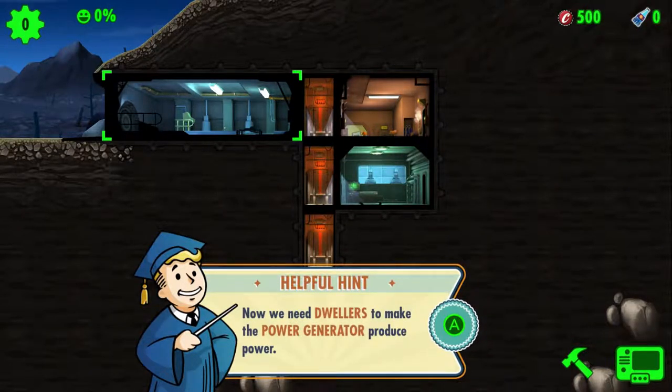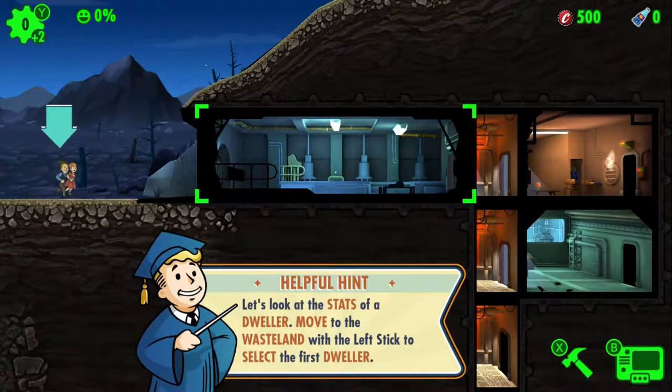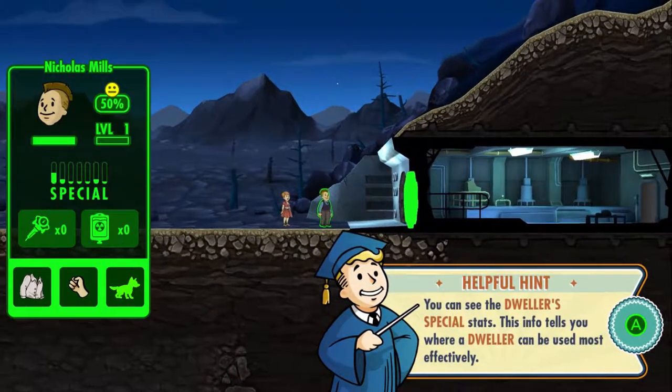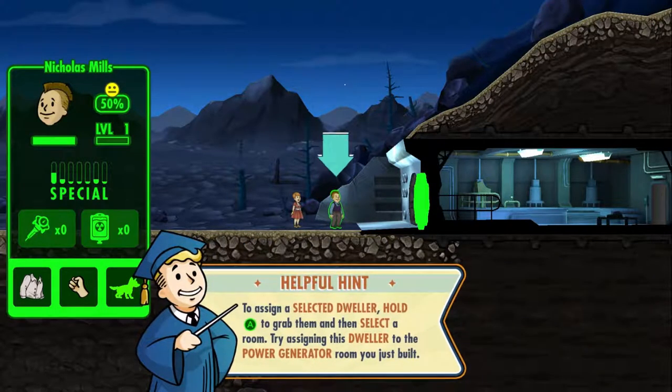Now we need dwellers to make the power generator produce power. New dwellers have shown up at the vault door! You can see the dwellers' SPECIAL stats — this tells you where they can be used most effectively. Nicholas Mills has a shirt and fists apparently but no dog, which means he shouldn't join... but we'll let him join. He probably has some other useful thing.